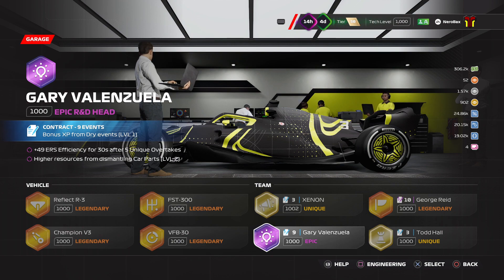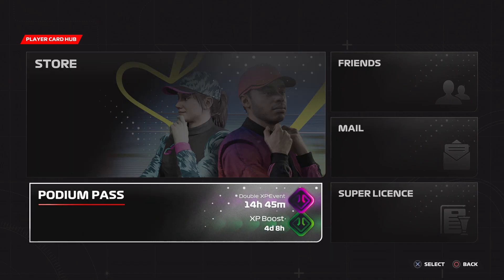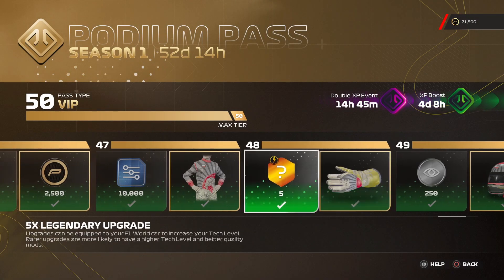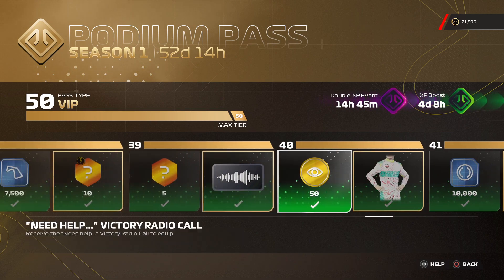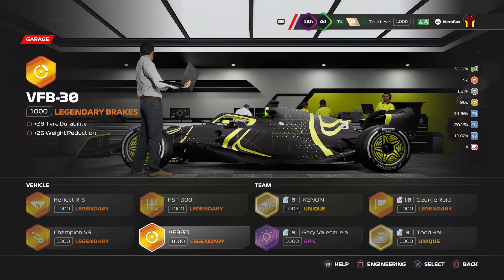Before you start dismantling legendaries and other car parts, you might want to check if you have an R&D head that has higher resources from dismantling car parts, either as a perk or as a contract. The only thing that takes precedence is the highest perk level — so level 2 contract and level 2 perk won't stack; you still get the same payout. You can't do level 2 plus level 1 for a higher payout either. But get one of these before you start dismantling, because it will get you quite a decent amount of cash. As you can see, this legendary is worth 10.5k, and with the amount of legendaries you get in the podium pass, that's a fairly substantial amount of resources. Redeem them when you can.